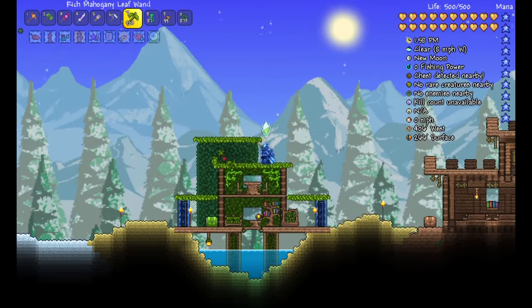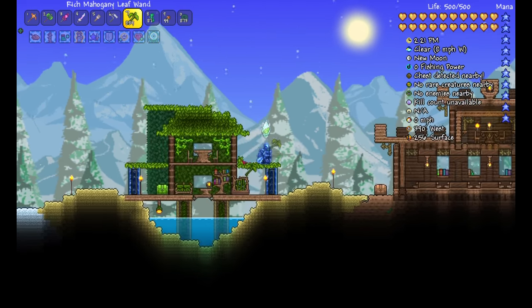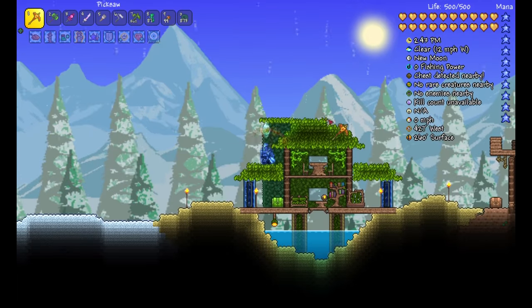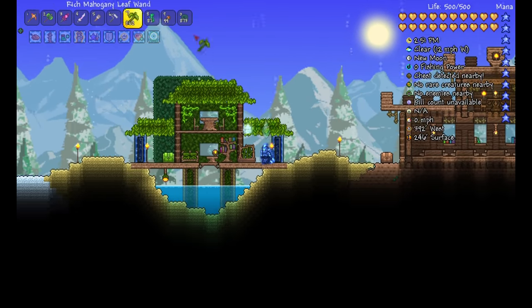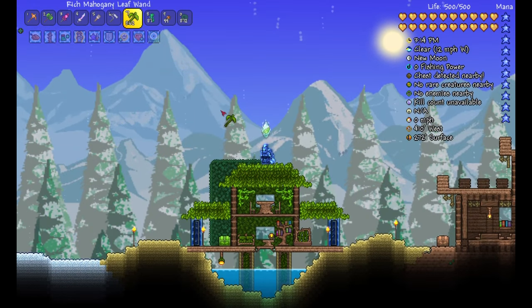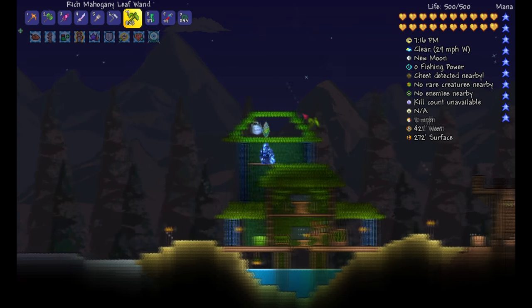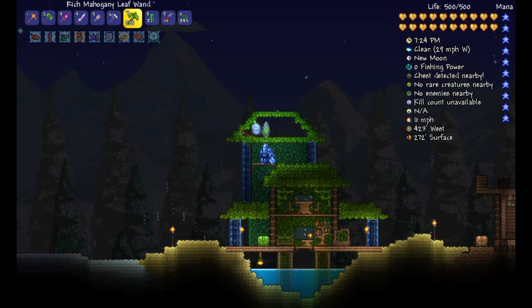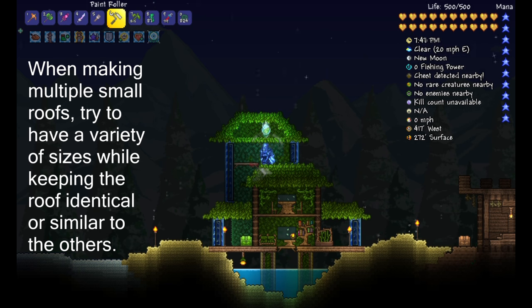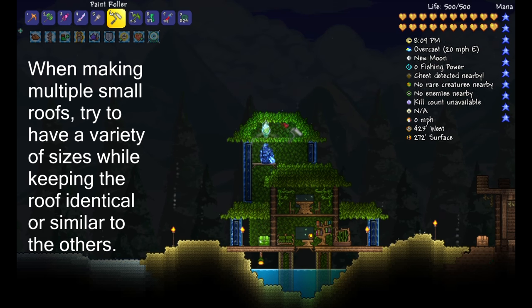Next we have this jungle build. I'm going to keep it super simple because it has quite a few parts that will have roofs. Like I said in the first build, I do try to avoid keeping it purely out of blocks — I do use them a bit, but not on everything. As you can see, I make the bigger sections empty on the inside. I like to do this because you can always use that space to store stuff, put chests, and give it more than a one-dimensional feel.